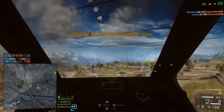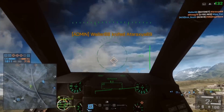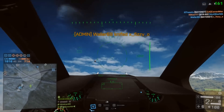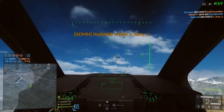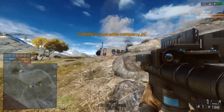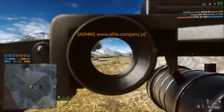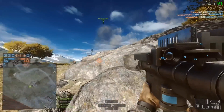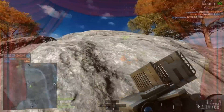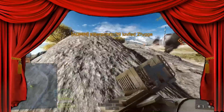It gets even worse when you're trying to fly, because they're right in the middle of the flying HUD. It's just annoying. There's no option to turn them off, no option to move them. They have to appear across virtually the middle of the screen. Because of DICE's positioning of the messages, the fact you can't turn them off, and the fact that server admins just spam them at you — server admin messages get a dishonourable mention on this list.